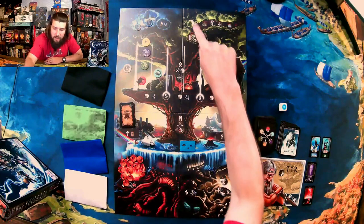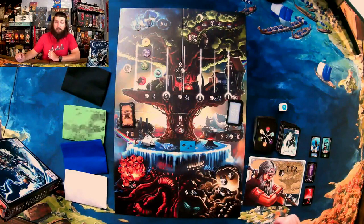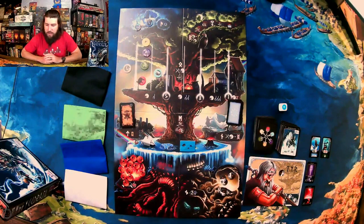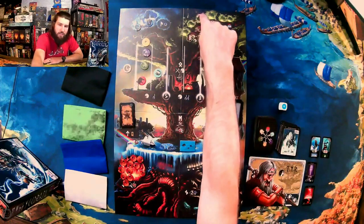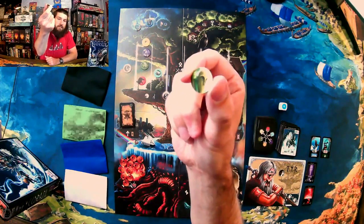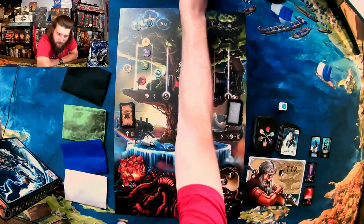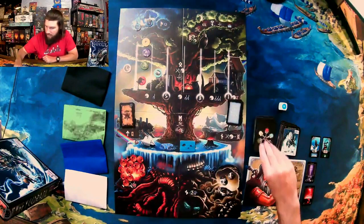For my third action I'm gonna move the Vanir god up one more. The Aesir and the Vanir are the two different groups of Norse gods — the Aesir are more gods of the sky and cosmos, whereas the Vanir are gods of the earth. That's why he looks like a cool little tree stump — because he is a god of the earth. Alright, that was my third turn.